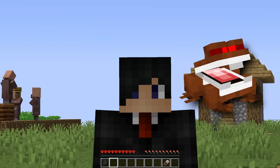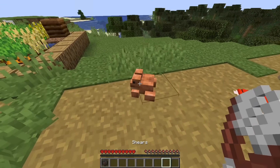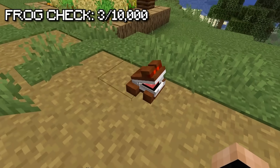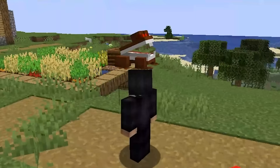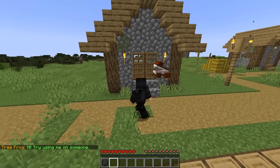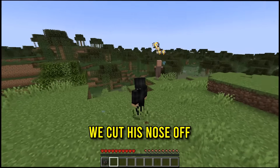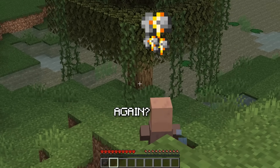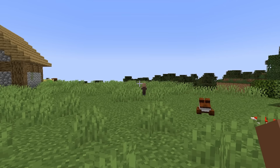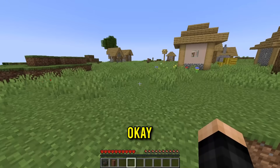With two iron ingots we make shears, and now it's time for the shear frog. I give the frog the shears and it becomes a shear frog. When I right-click it I can pick it up, and it says 'try using me on someone.' I grab the villager one and go up to a villager — it cuts his nose off! From that we get a villager nose, and when I throw it, it spawns villagers.